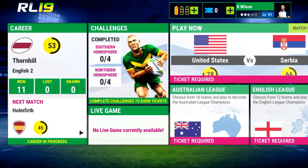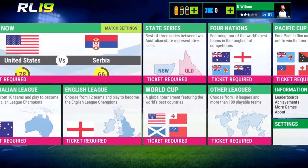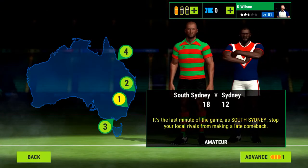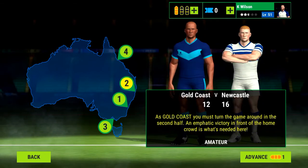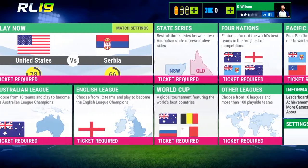So you can see here, this is kind of the opening screen. You have these health bars that are like the energy in Madden Mobile. That show how you can play, and you have these challenges. So you do these challenges so that you can earn tickets to play other events, like play on the world stage.